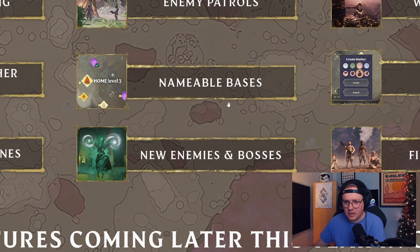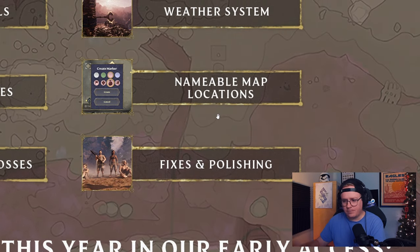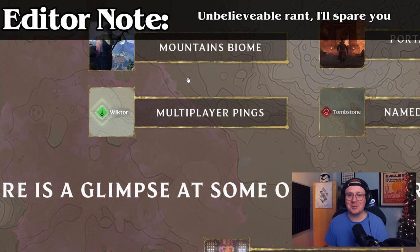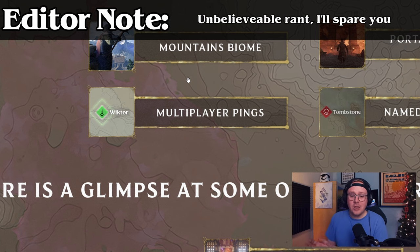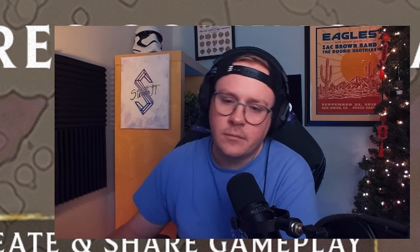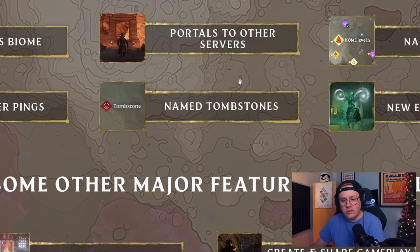Nameable bases - this is huge! We could have used this during the build contest just for navigating to the correct altars. That's a general quality of life improvement. Nameable map locations - I like this as well. The map marker system was cool but very rudimentary: here's a color, here's a symbol, and you have to remember what it is. Being able to drop a marker and label it like 'iron deposit' is way better. Multiplayer pings - great. There was no good way to give directions to someone you're playing with.